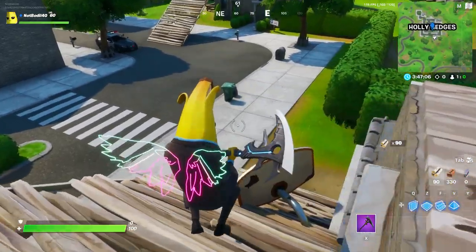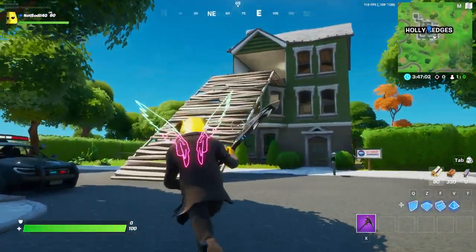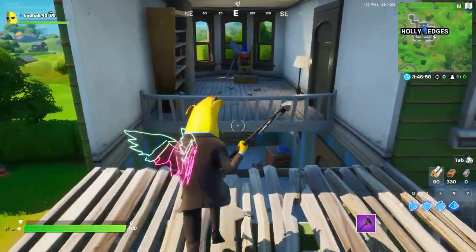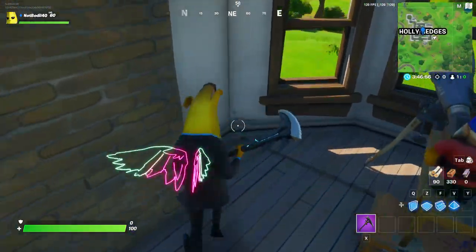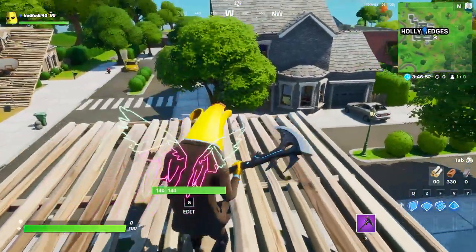Let me remove this wood — there we go. This is location number six and seven. There is one more extra location which is going to be inside of this house. I actually already destroyed this one but it's gonna be exactly next to the gnome up here in this corner.